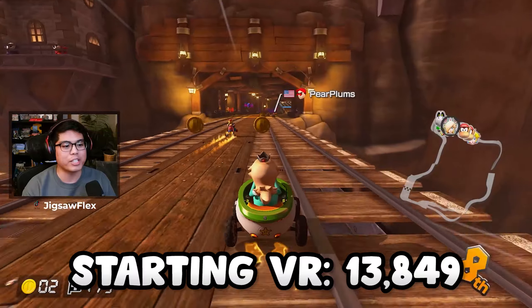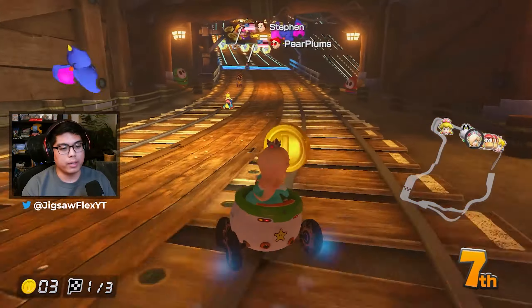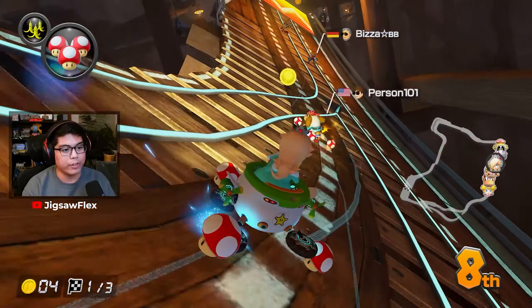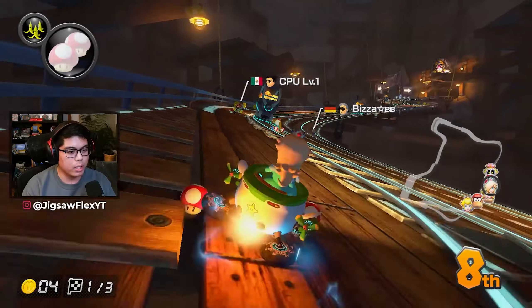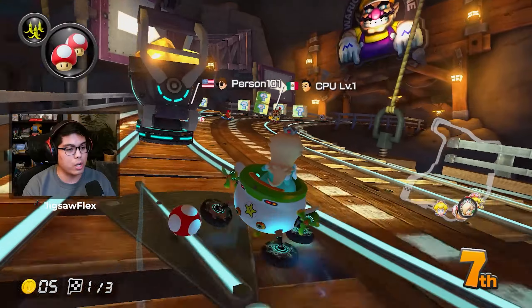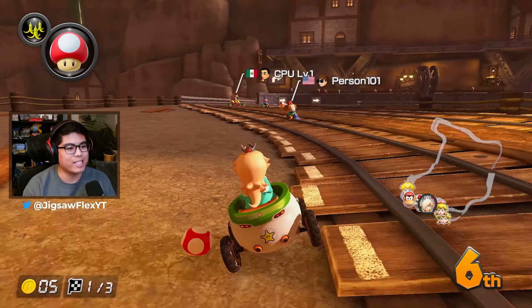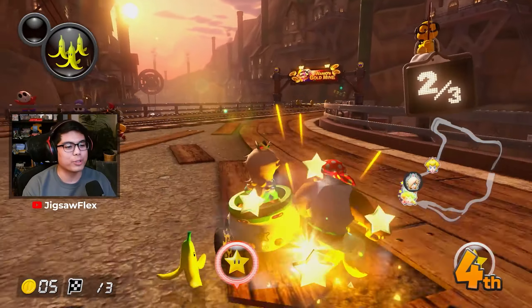Great start - getting hit, as you can tell the acceleration isn't the best, but hear me out: traction is pretty good. Since they use this in Ice World where there's a lot of ice, you need good traction. This has above average traction - that's the highlight of this build. Speed and mini turbo are also pretty good, and mini turbo is really important in Mario Kart 8.